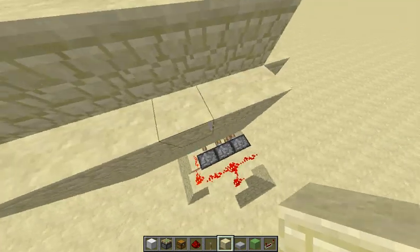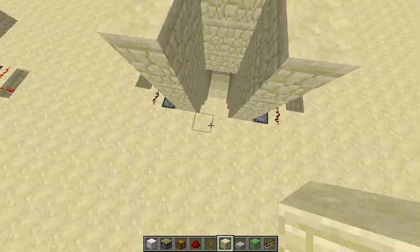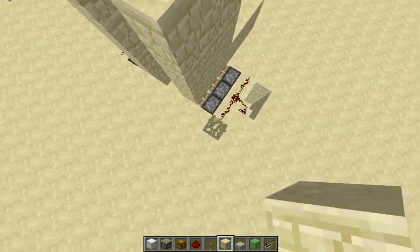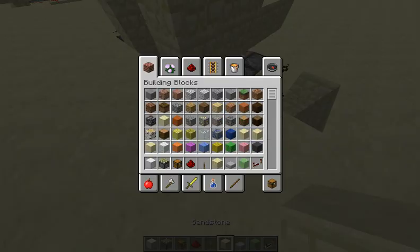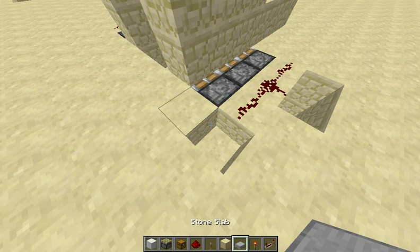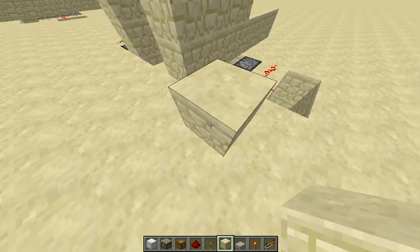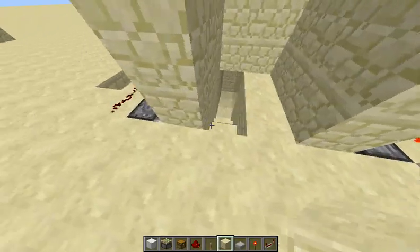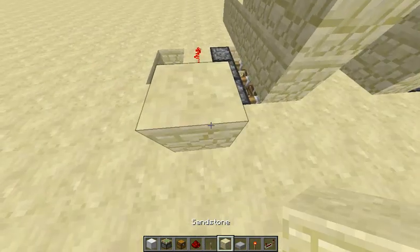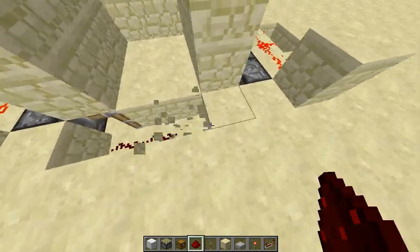If you pop over here, you might be able to see something about how we did that. What you're going to want is a lever — actually, you're going to want this to be powered by default. In other words, you are going to want a NOT gate. So let me get rid of that and replace it with a redstone torch. This redstone torch will be going up into there. As you can see, when we power that, one side is powered, and when we power this, the other side will get powered. The cool thing about that is you can wire that up to a center block.